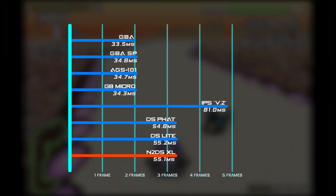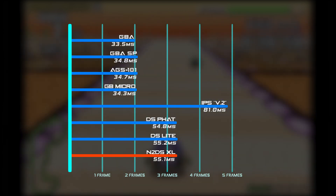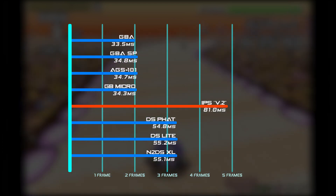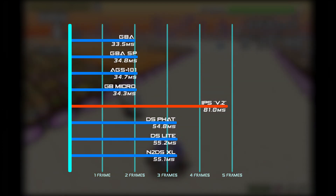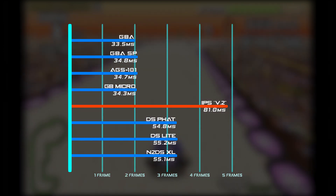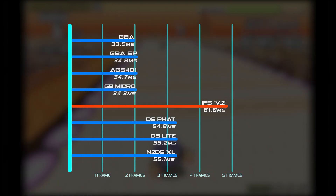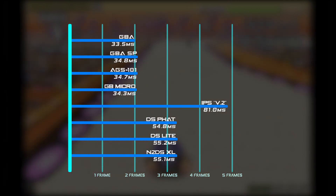I was pretty surprised by this since I figured it was using software emulation to run GBA, but this isn't entirely true as we'll get to in a bit. The IPS modded system was just a major disappointment — the added lag was definitely enough to feel. This is what I've seen referred to as a V2 backlight mod, but there are many variations, so take this result as the average generic IPS replacement screen.